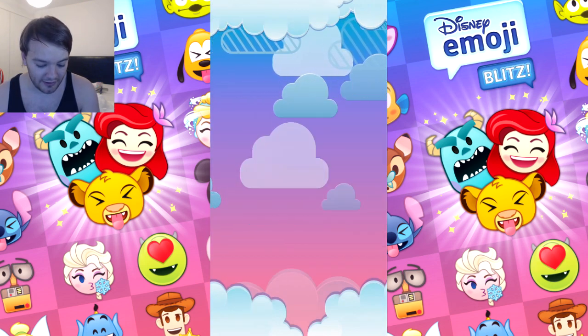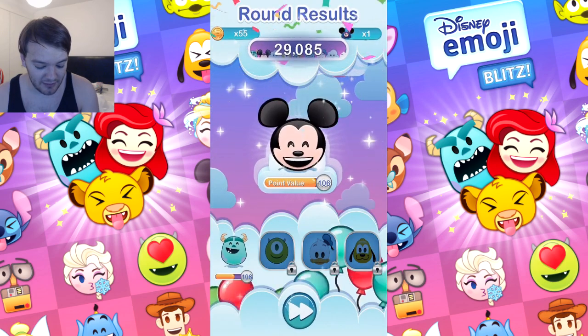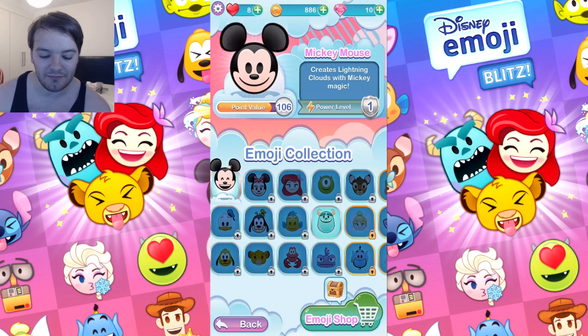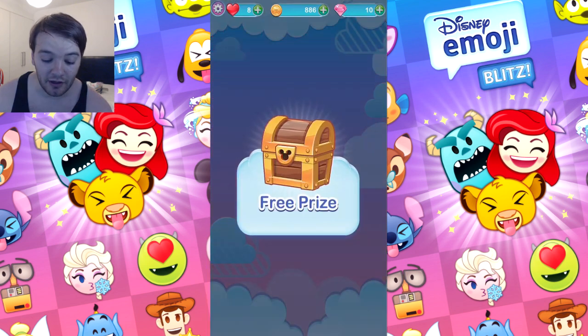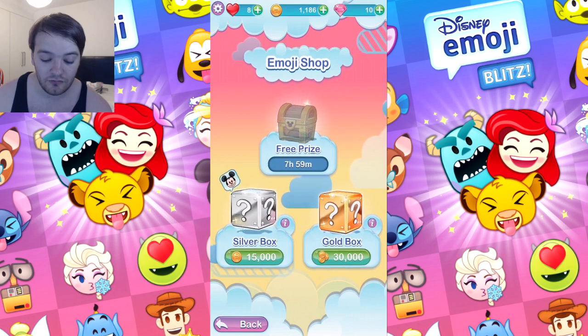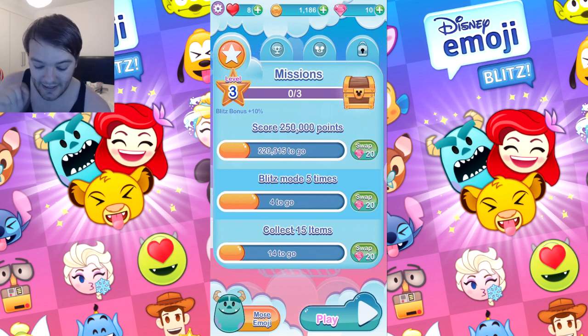I've got new missions and I got an item - I don't know what it does for me. My Mickey Mouse has just leveled up its points value. More emojis - I've got Mickey Mouse who creates lightning clouds with Mickey magic, and Sully who scares random emojis off the board. That's pretty cool. Emoji shop - I have a free prize, I got 300 coins. I have nowhere near enough for emojis, so we will go again.